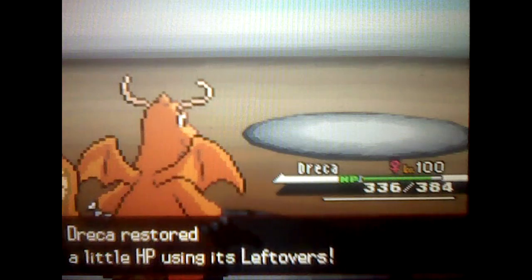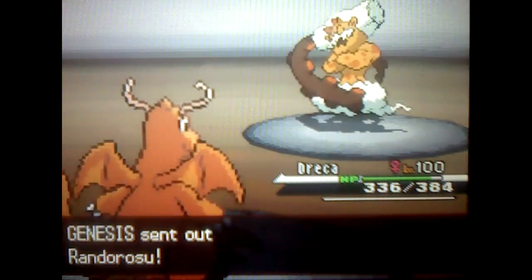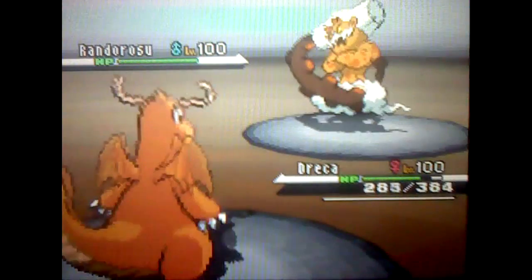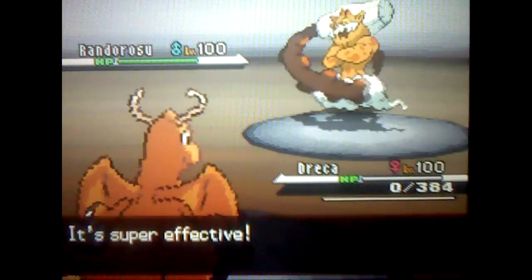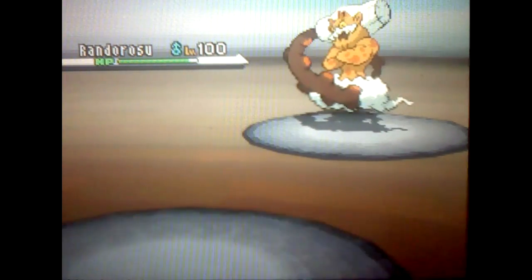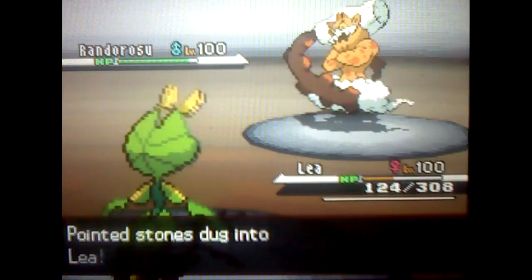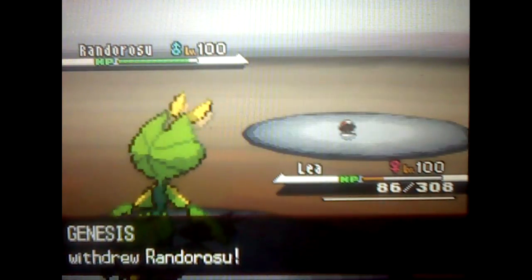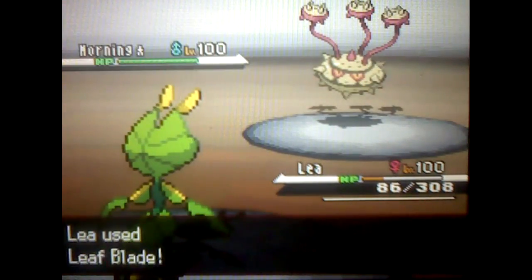My Dragonite has the Multiscale ability, so if I got it back up to full health the attack damage would be halved. He goes for Hidden Power on Draco — I'm assuming it was Hidden Power Ice, either Ice or Dragon, but I'm assuming Ice — and it knocks out my Draco. Maybe at full health it would have survived. I switch out to my Leavanny and he gets scared and switches back out to Ferrothorn.